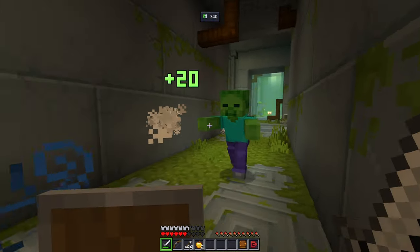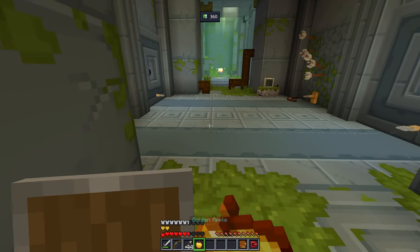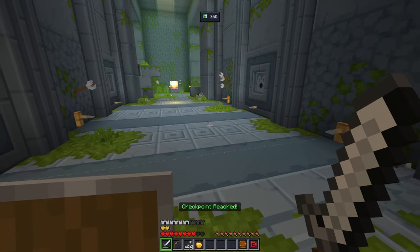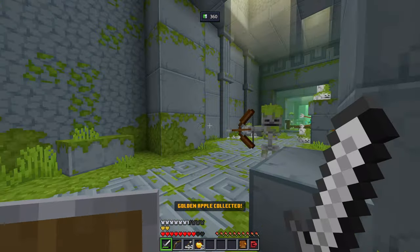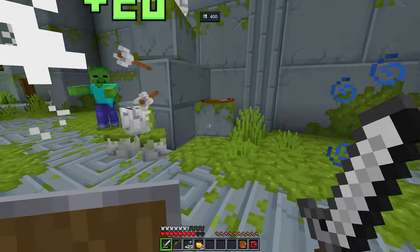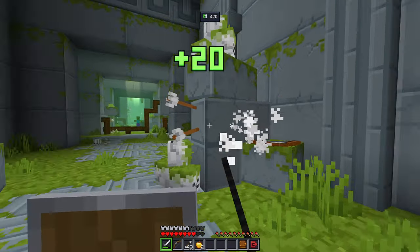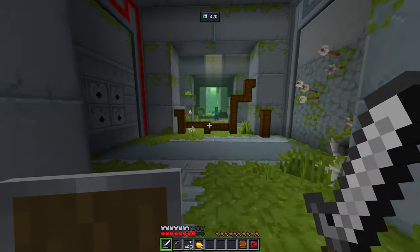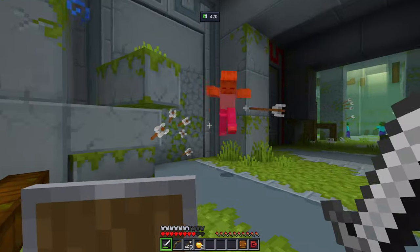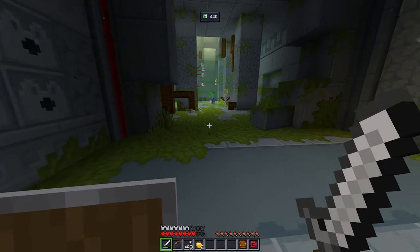They don't really give you much time to dodge, but yeah they do give you some — it's fine. I'll go ahead and use another one just for fun. Also, I feel like my shield is useless, especially since I can't really raise it. I guess you can raise it when you crouch, but that seems not very useful. I want to be able to right-click whatever I want.